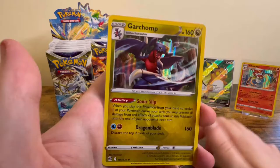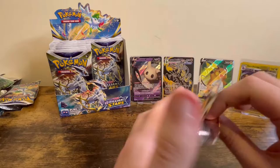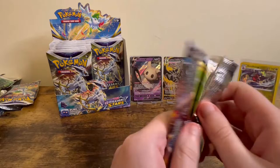And a Garchomp Hollow — looks really nice. I believe we have four more packs on this right side of the box.